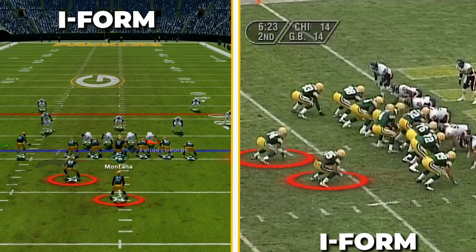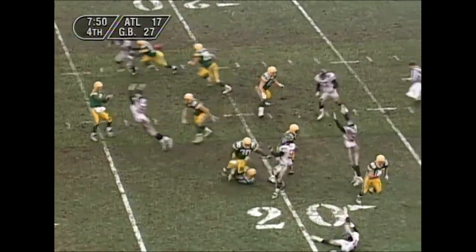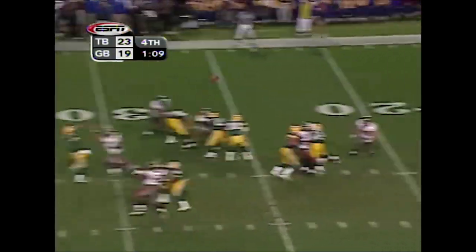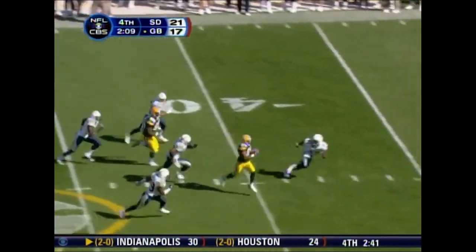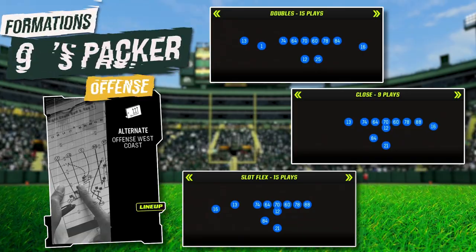The Green Bay Packers of the Favre era used I-form formations featuring a fullback and running back behind the QB, and this was key for their downhill running game and play-action pass game. They also employed shotgun formations, often with three wide receivers on the field, allowing for an explosive downfield passing game. This blend of formations kept defenses guessing and underscored the versatility of this Packers offense. To replicate this, we're going to be using three formations in the West Coast playbook.